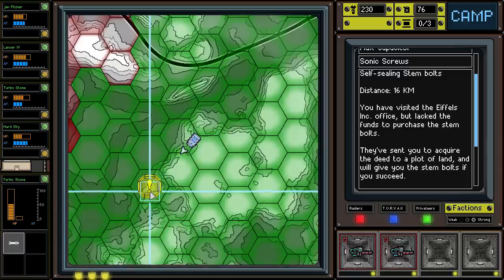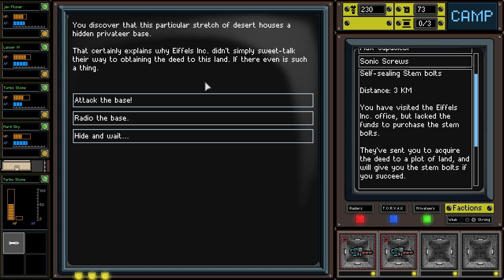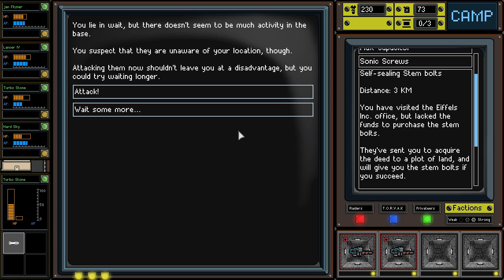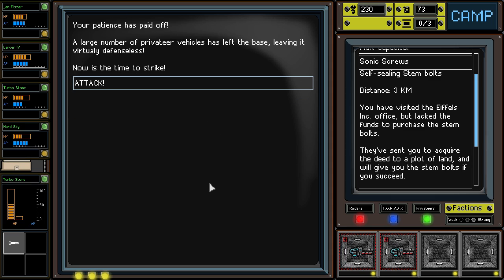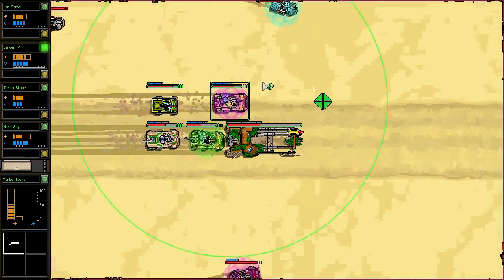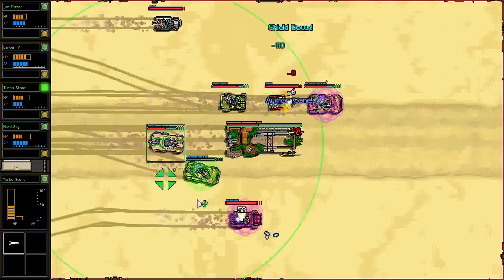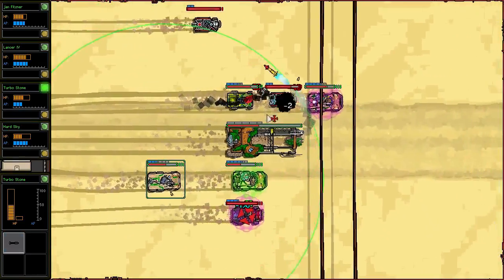I think I'm going to try to head over to the self-sealing stem bolts first — the Eiffel's Inc. office. A regular stretch of desert — investigate the area. That particular stretch houses a hidden privateer base. Let's wait and scope it out. Doesn't seem to be much activity in the base — you suspect they are unaware of your location. Attacking them now shouldn't leave you at a disadvantage, but let's try waiting a little longer. A large number of privateer vehicles has left the base, leaving it virtually defenseless. Let's go! Being patient pays off. They still got some vehicles but not as bad now. I wonder if that was the privateer miniboss that could have potentially been the target there.